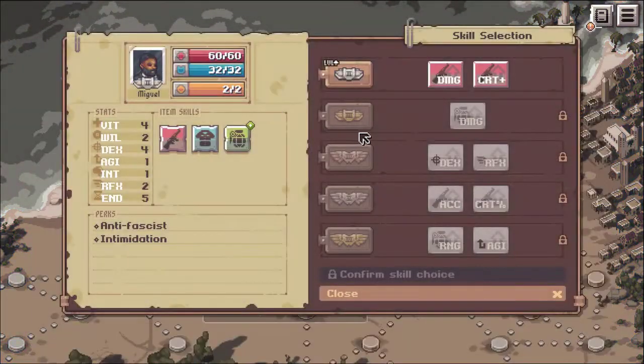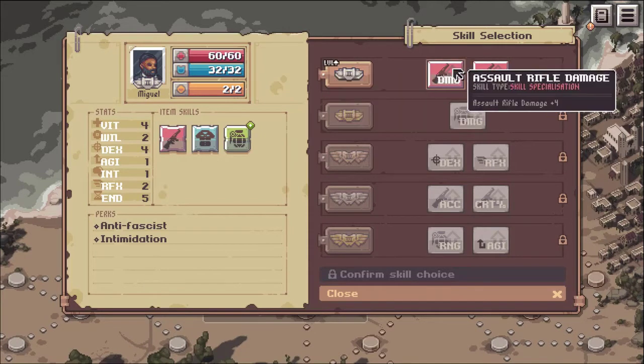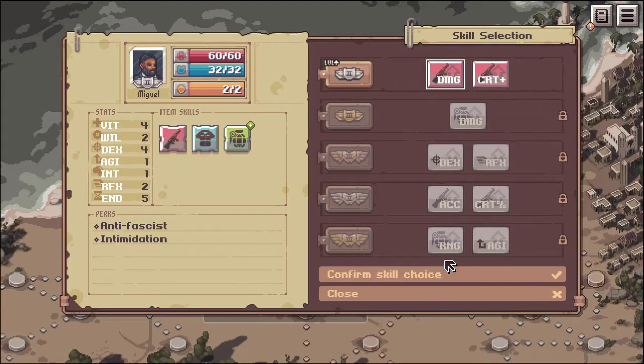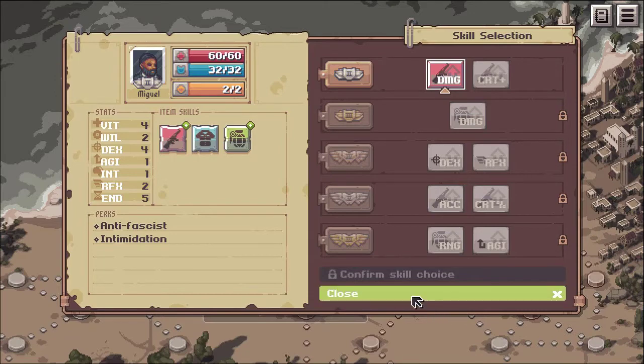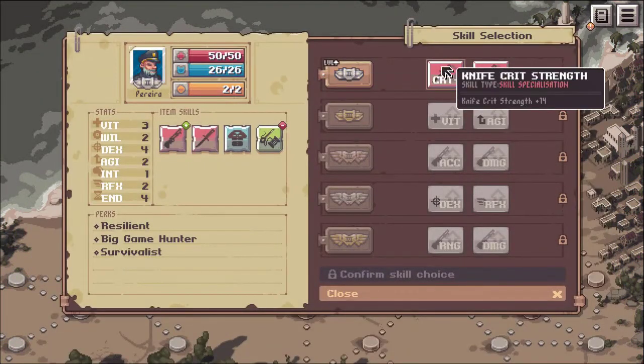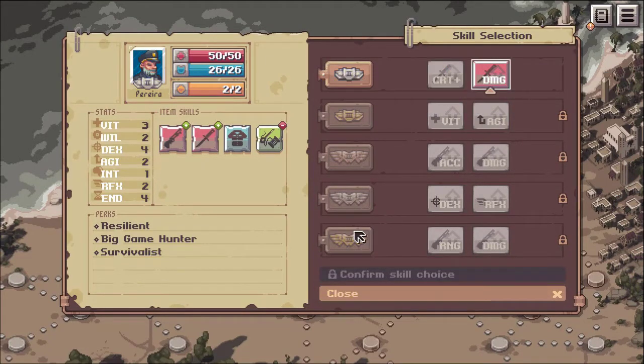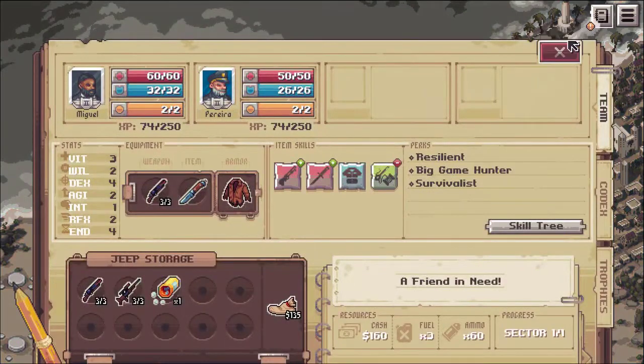Did we get a level up? Awesome. So the first skill — you can either select crit damage or just regular damage. I want to go with the guaranteed damage here for Miguel. And then knife damage versus knife crit — I would rather have the straight up damage than the crit damage.